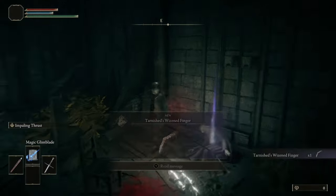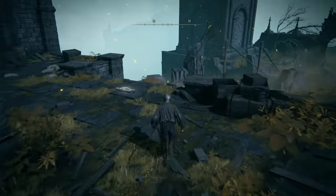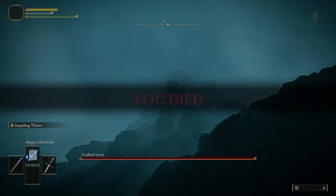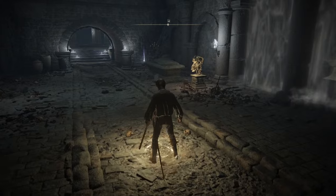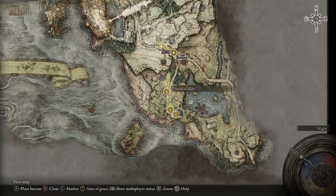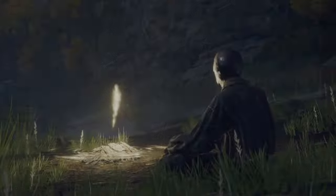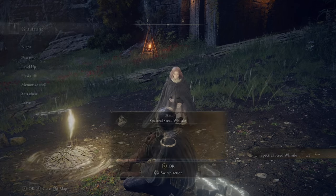The goal of any run starting out in Elden Ring is to get your first three Sites of Grace so you can get Torrent to start moving a lot quicker. Run out of the building, head down towards the Grafted Scion, and jump right over the edge to start your journey into Limgrave. Grab every grace along the way: the Stranded Graveyard, First Step, Church of Elleh - where there's also a Smithing Stone on an anvil - and then make your way up to the Gatefront Site of Grace where you'll receive Torrent. You can also use your Golden Seed here for an extra flask charge.